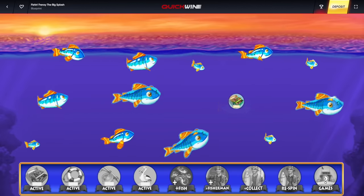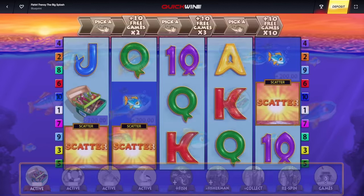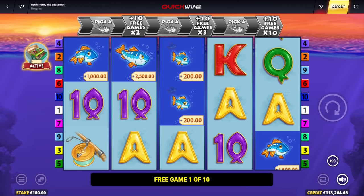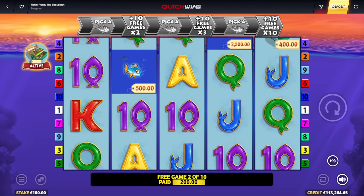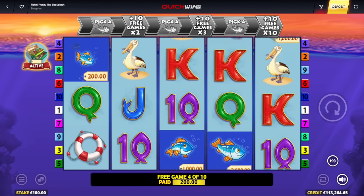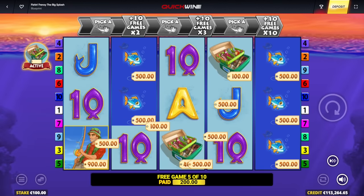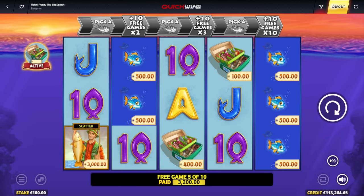We get the box with extra active wins. I want to get all those boosts active by the end of the bonus. Don't tell me it's a back-to-back loss — I might do another one. Then we'd be down to 100,000 if I buy another. 3,000 euro there — took us five spins but I got two of them now.